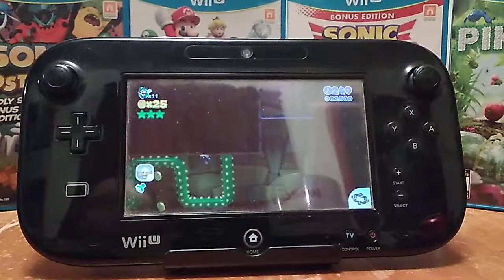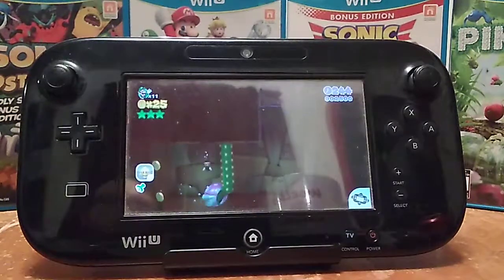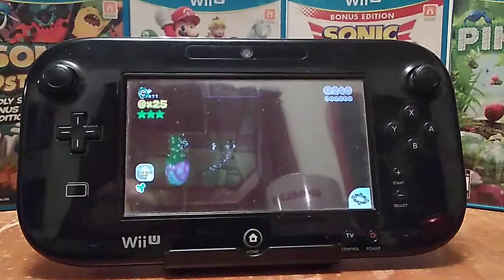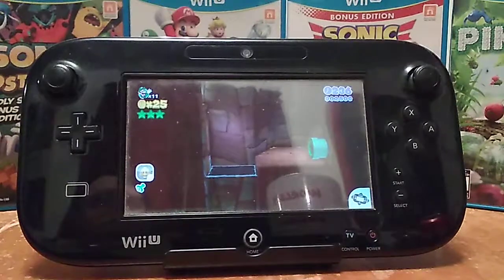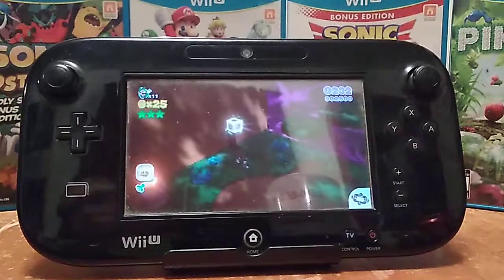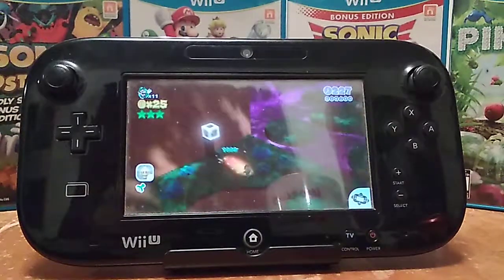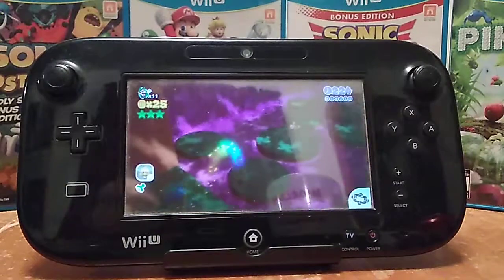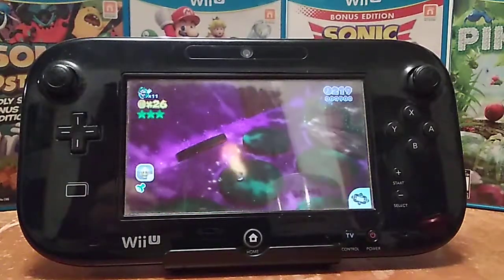Toad was definitely the fastest runner for sure. Mario was just evenly balanced all the way. Now that I think about it, maybe Luigi was slower but he jumped higher — I knew there was something that definitely took away from him. And then Peach could glide, but she was also kind of slow. Oh good, I need the star — if I'm going to survive, I need cheats.